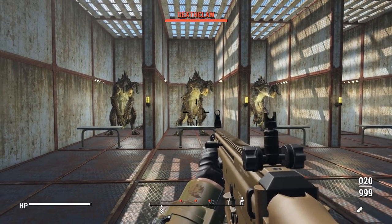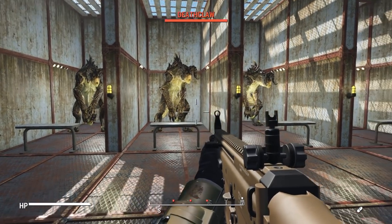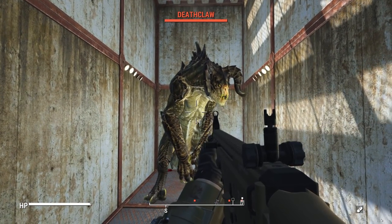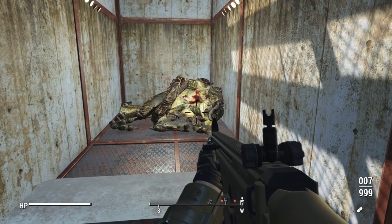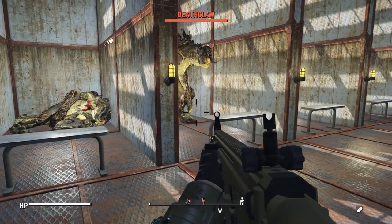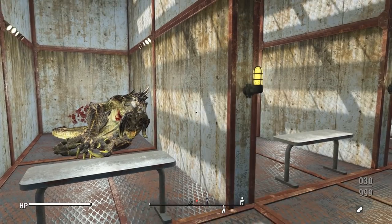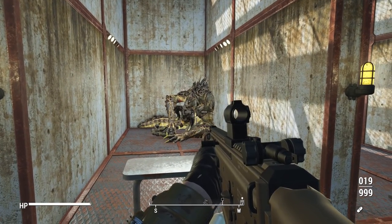Now for the damage test — we'll test this weapon three times: once with the base variant, no attachments, no perks, no damage modifiers; once fully upgraded in semi-auto; and once fully upgraded in full auto, to see maximum potential damage. Starting with the generic version — that put down the Deathclaw in 13 shots. Now maxed out damages — that Deathclaw goes down in only 6 shots. In full auto, still pretty fast at 11 shots, but it's spewing out lead much faster.